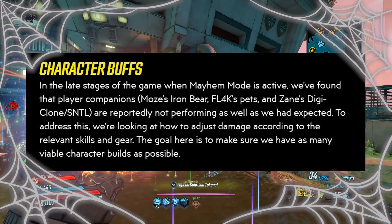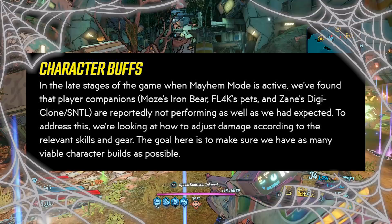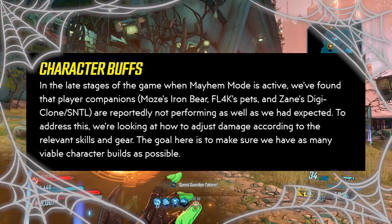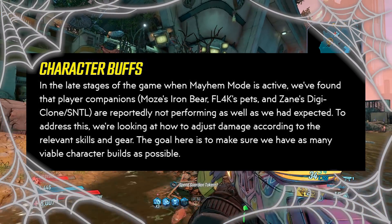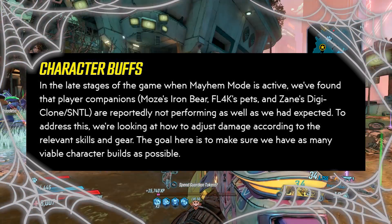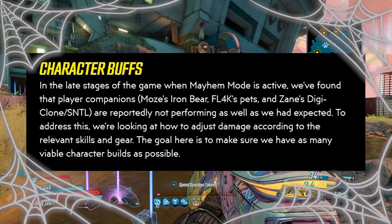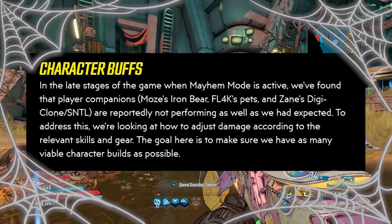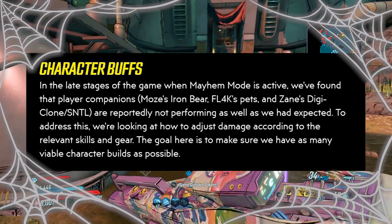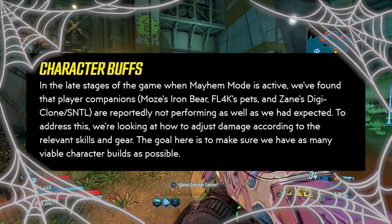They're also talking about character companion buffs. In the late stages of the game when Mayhem Mode is active, player companions — Moze's Iron Bear, FL4K's pets, and Zane's Digi-Clone Sentinel — are not performing as well as expected. To address this, they're looking at how to adjust damage according to the relevant skills and gear, with the goal of making as many viable character builds as possible.